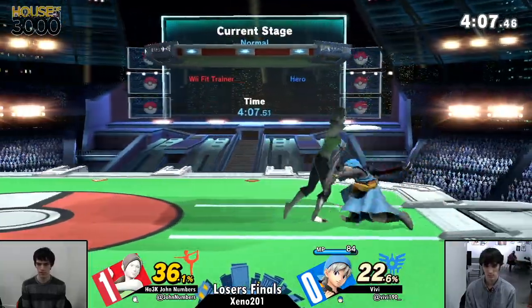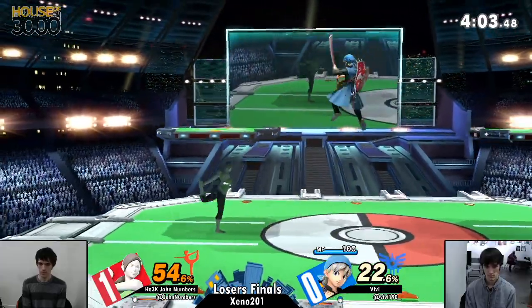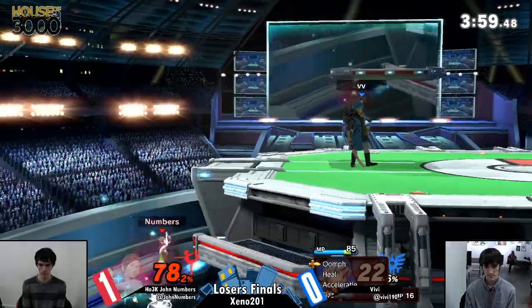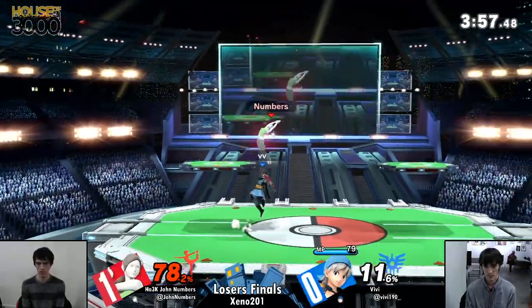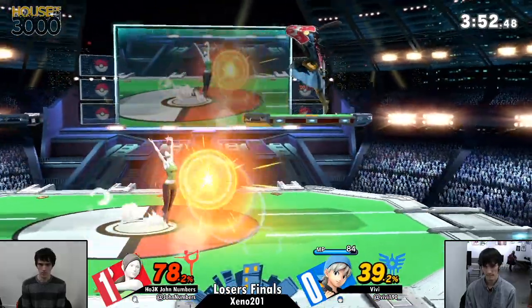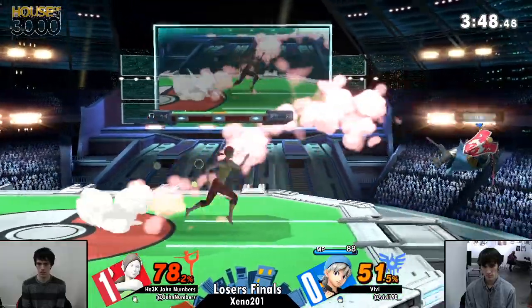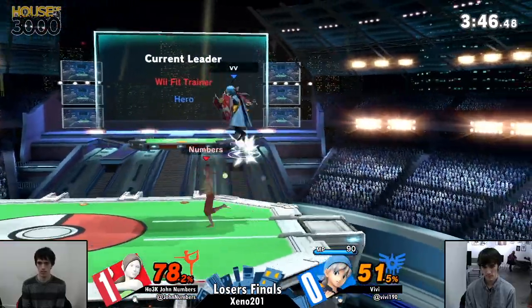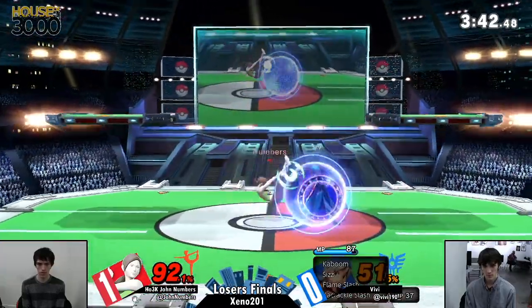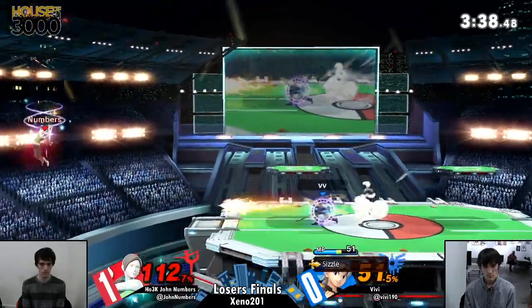Right now Vivi with a slight advantage, actually boxing John very well up close. John up close in this last stock hasn't really gotten a lot — seems like Vivi has benefited the most. Both trying to parry something. Vivi's just trying to space out Weefit, just trying to keep John away from him, throwing out as much nonsense as he can.